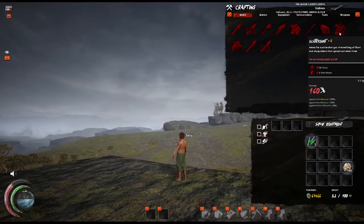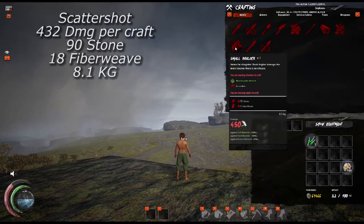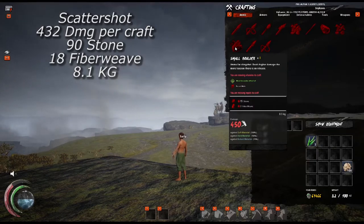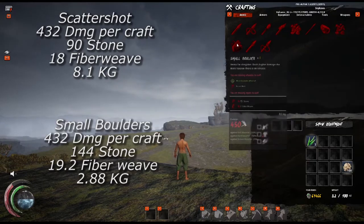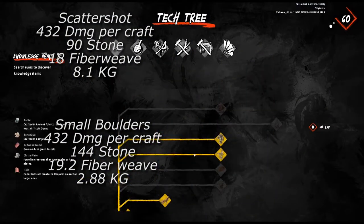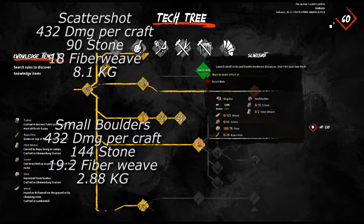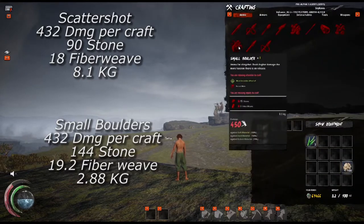Looking at the siege ammunition that isn't generally used in the current meta — if we take scattershot matched up versus small boulders at a damage equivalency of 432 — scattershot takes 19 stone, 18 fiberweave, and weighs 8.1 kilograms, whereas small boulders take 144 stone, 19.2 fiberweave, and weigh 2.88 kilograms. This was a very surprising result because the resources required are very, very similar, albeit the higher stone cost, and yet the small boulders weigh 2.8 times less than scattershot. From a logistics perspective, carrying small boulders to damage walker hulls isn't really all that bad, especially if you consider stone an easy resource to farm en masse. Keep in mind that small boulders are only shot out of a sling, and in this example you need to shoot 9.6 boulders for every 27 scattershot that you're using.